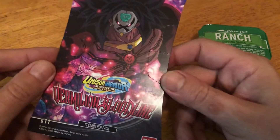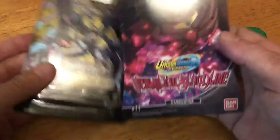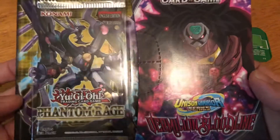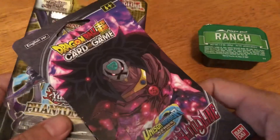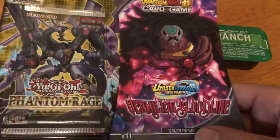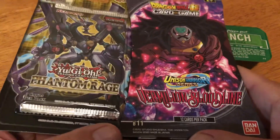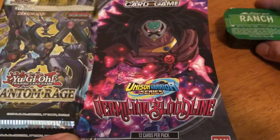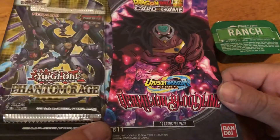I did find some Dragon Ball Super Vermilion Bloodline — this is a pack of six cardinal, 12 cards. And I did find a Yu-Gi-Oh pack, Phantom Rage, first edition. I haven't done videos on these because I mainly watch the shows and don't play the card games, but I love Dragon Ball, Dragon Ball Z, Dragon Ball Super, and old-school Yu-Gi-Oh. I don't know what Yu-Gi-Oh does now — I'm so far behind. I've always wanted a Vegeta card of any sort.